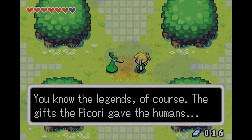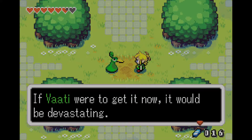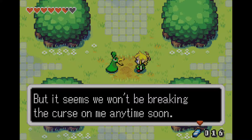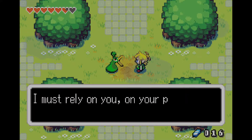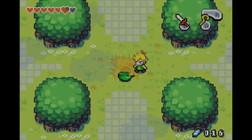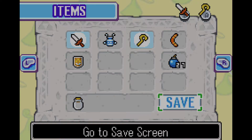Vaati, what are you plotting? On the day that comes but once a century, the portal opens, and when it does, I shall claim the light force as my own. I will be transformed, and there will be no one who can stop me. Tell me, how does it feel, my sorcerer's curse? I am truly your master now and you cannot stop me. You know the legends — the gifts the Picori gave the humans. What you call the Picori Blade was the first of those gifts. The second — the light force — is a source of limitless magical power. If Vaati were to get it now, it would be devastating. With the sacred blade, we can certainly restore Princess Zelda. I must rely on you and your power until we put an end to Vaati. We must search for the next element.